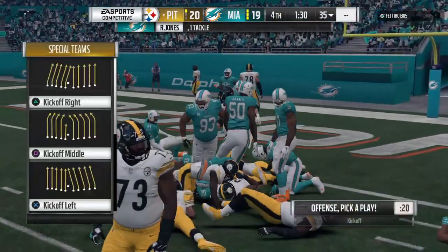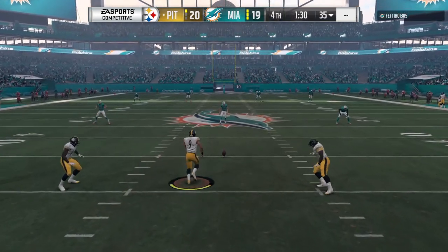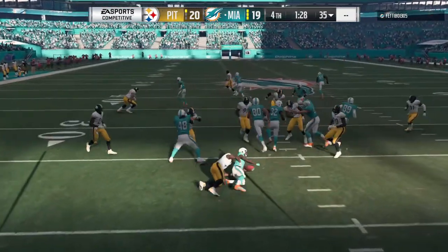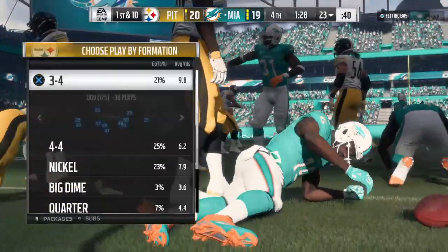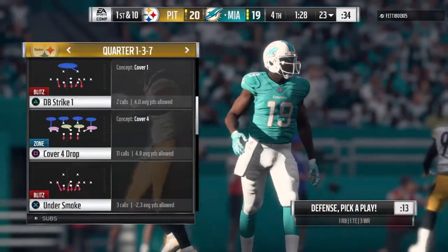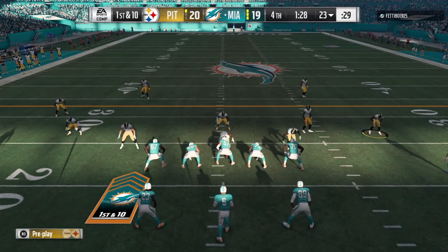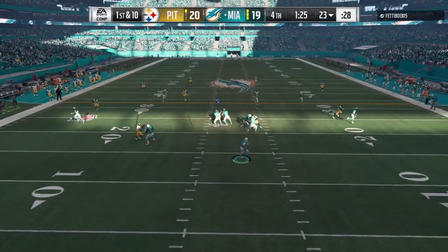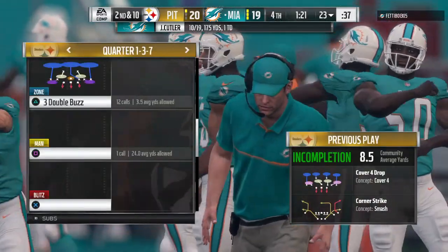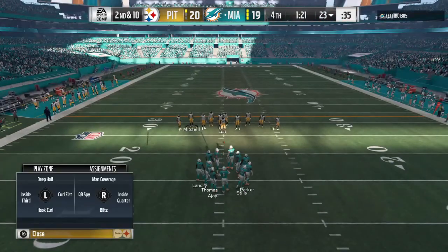Discussion over whether to kick the extra point or go for two — just take the one and even the score. The Dolphins need only a field goal with a decent amount of time on the clock, so no need to panic. This is where preparation and confidence comes into play — they practice these two-minute situations all the time. The great competitors love this situation. We'll see if practice makes perfect.